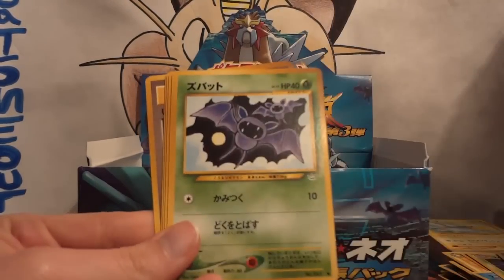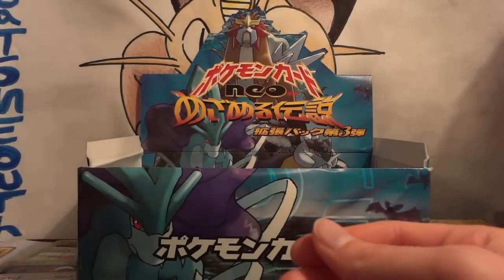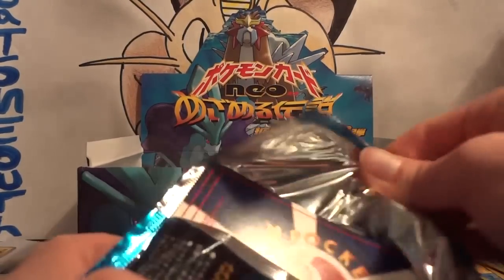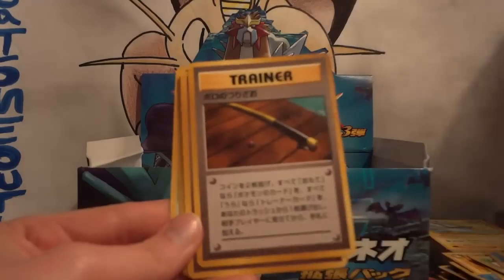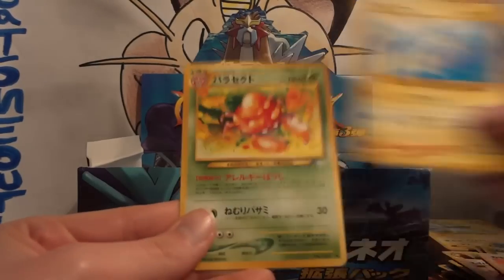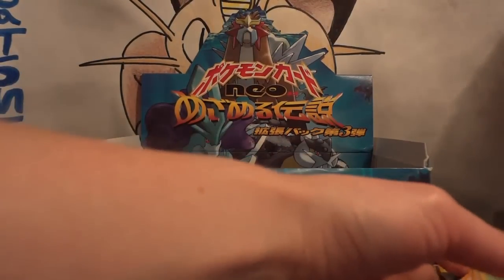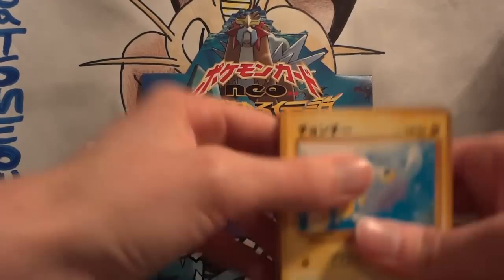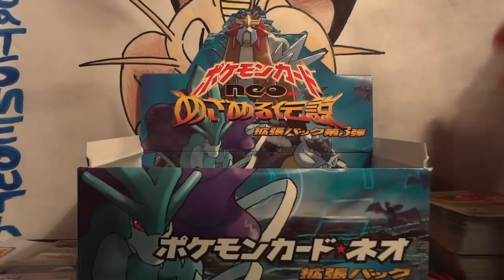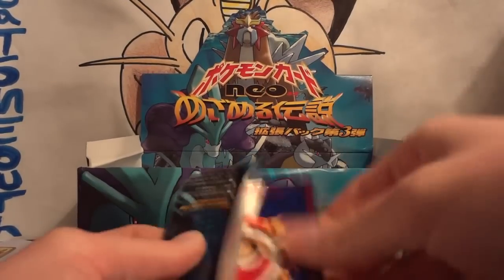Next pack: Remoraid, Murkrow, Stantler, Old Rod, Zubat, Golbat, Goldeen, Snubbull, and Healing Fields. My hollow is another Ho-Oh! We keep on pulling these epic duplicates — lots and lots of legendaries, but where are the shinings? Following pack: Qwilfish, Old Rod, Rocket's Hideout, Aipom, Zubat, Golbat, Farfetch'd, Chinchou, Parasect — my rare is a Kingdra hollow. I see the water and get all excited thinking I'm going to get my shining pull. We still have like 20-something packs left, so we still have a really good shot at pulling both shinies.